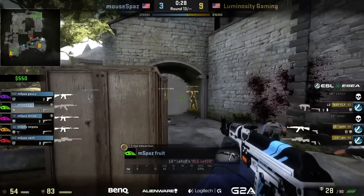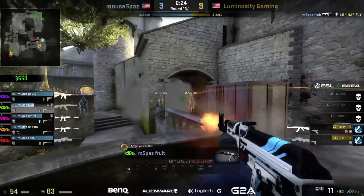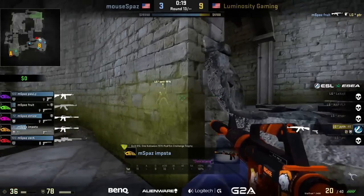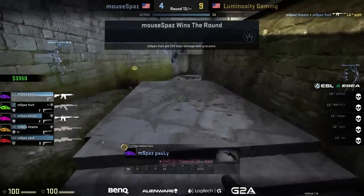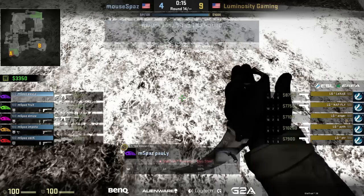mousepaz set up clean for this execute — no map control, stuck having to force their way in, and there's not enough time to go back and clear everything. It takes about 20 seconds to get from where they are to the A bomb site. Fruit with the AK — peter around the corner with the AWP but fruit finds the headshot through the smoke. Finds another — that's a big 3K. The last one is pit, who can't make his Cobblestone debut — gets cleaned up by imsta. A fourth round on the board for mousepaz.